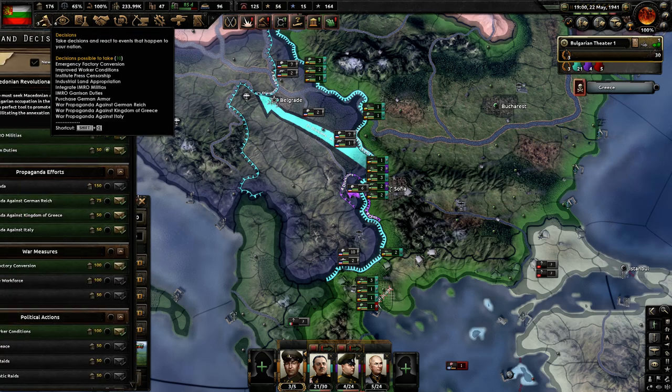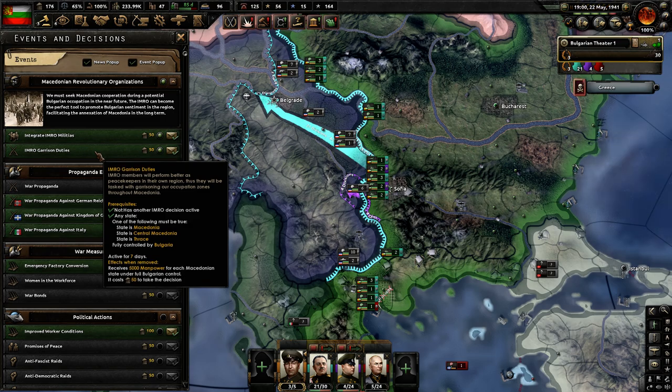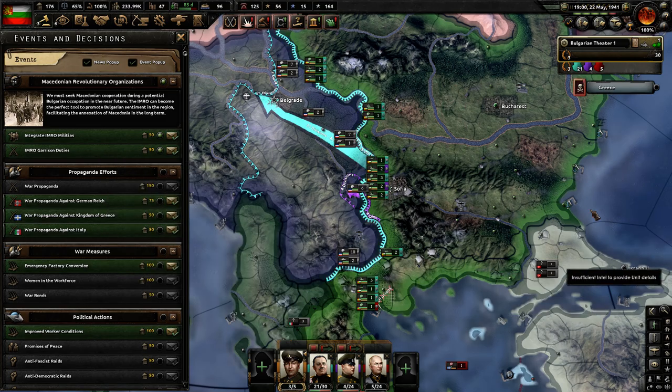Dobrugia — so once we have those areas, I want to integrate IMRO militia. We must draw on the experience of the Macedonian revolutionaries and form IMRO militia divisions to serve in our army. We will get IMRO divisions, and then IMRO garrison duties gives us manpower and they will help us garrison those areas.